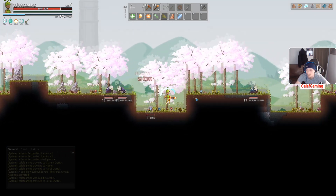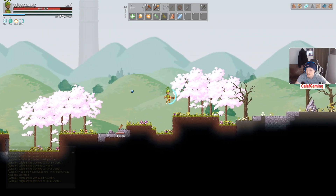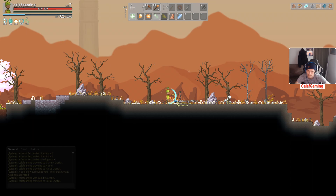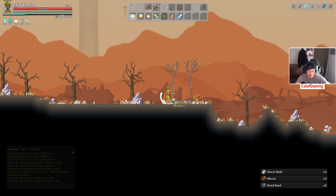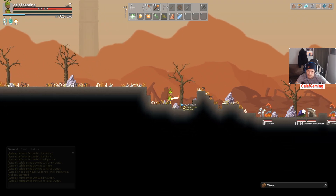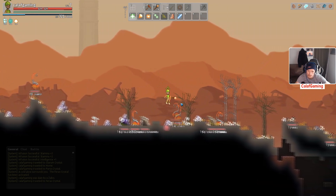Daytime, you guys shouldn't be aggressive towards me. Oh crap, now you're going to be. Oh cool, like a super version — how long till that's off? 30 seconds, great. What does this give us — ashberry? Put regen on. I have some more of these ashberries. Oh, they give dead seed — that's cool.